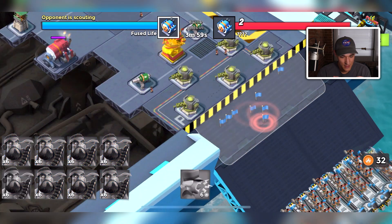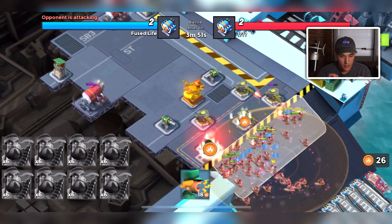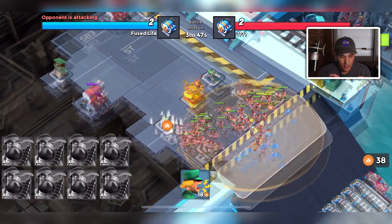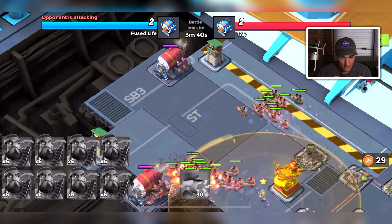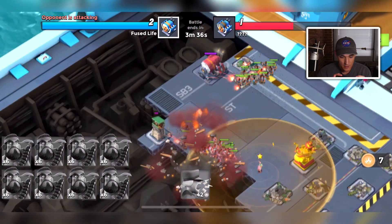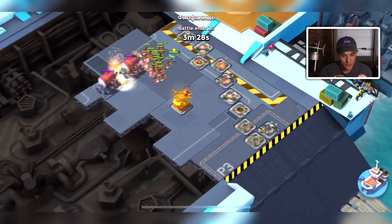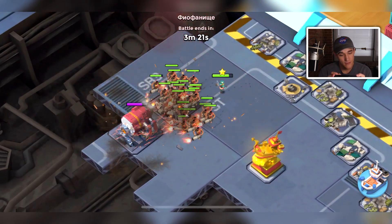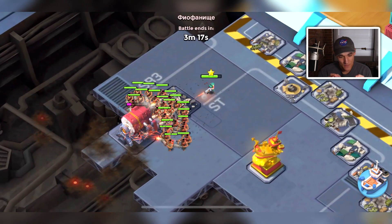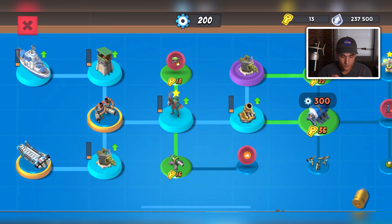Copying bases would be a great quality-of-life feature, even if Boom Beach might think it's cheap. This next opponent has a very different base design - splitting the HQs a bit. Some of my heavies went straight to the top. We beat it way faster than average, about 330 time left. A lot of players are using cluster grenades - not sure if that's meta or if they just didn't know they could change the hero ability, but we'll take the win.